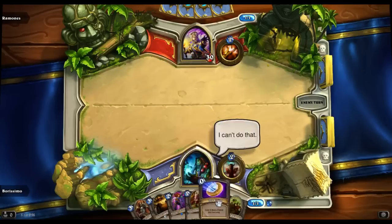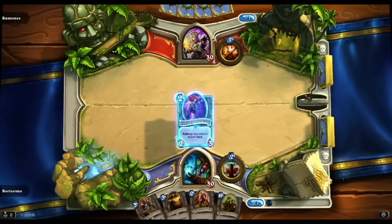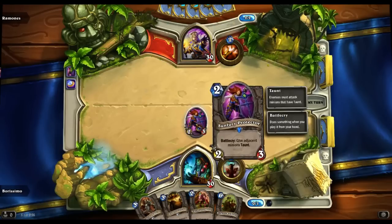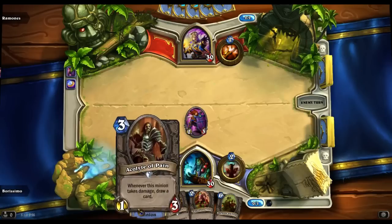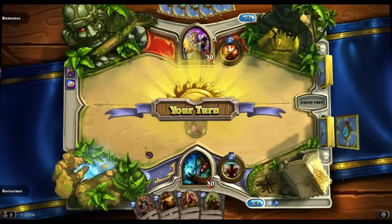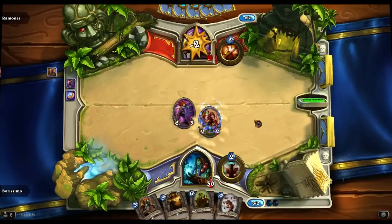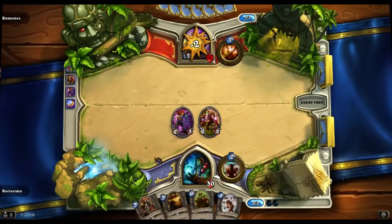We're going to go ahead and do the Sunfury Protector. The nice thing about this is it survives Holy Smite. If she wants to Shadow Word Pain it, I'm all for that, because first of all this thing is not that valuable, and second of all, the Acolyte of Pain I really don't want eating a Shadow Word Pain, even though that seems like the kind of thing it would want to do, because then I don't get a card draw off this guy.